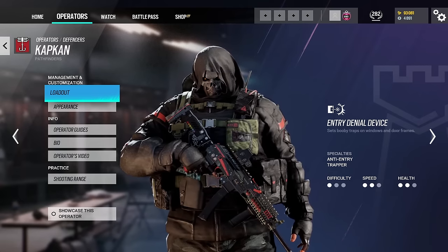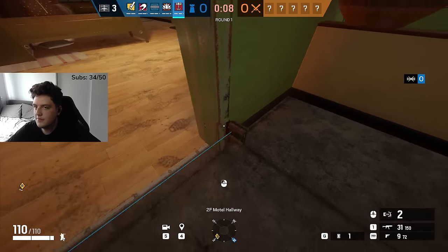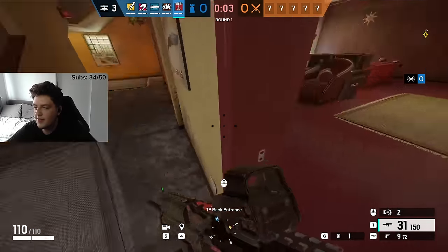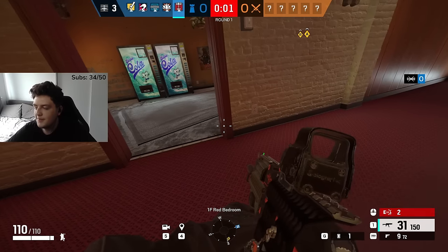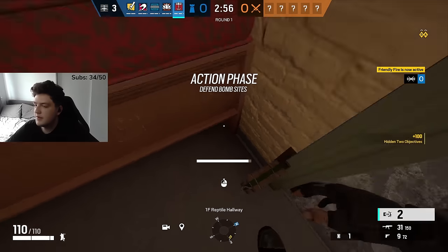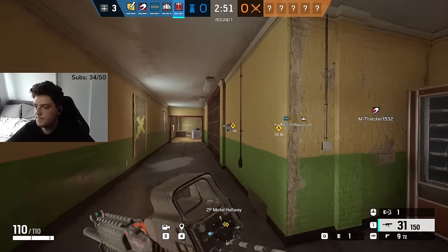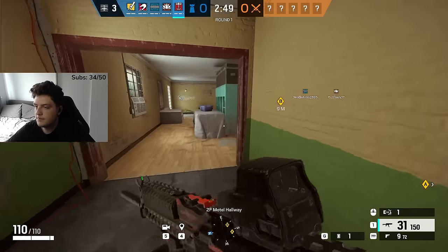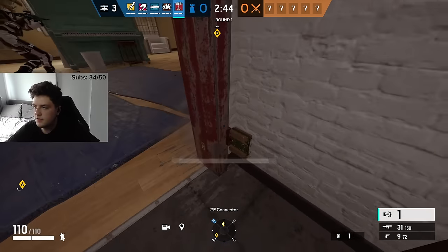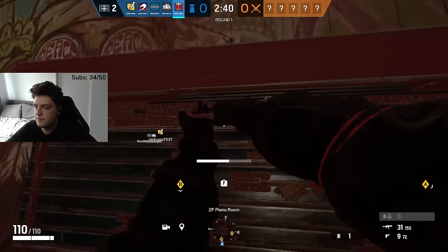Next up we have Kapkan, our first trap defender. Kapkan's special gadget is the EDD, also known as the Entry Denial Device. The EDD is a little trap that you can place on doorways and windows — if attackers step in it, it will explode and take away their health. If a defender walks through a doorway with one of these on it, they will not detonate it. Kapkan has 5 of these in total, and they can be placed on any part of the doorway — top, bottom — and you can place as many as you'd like on one doorway.